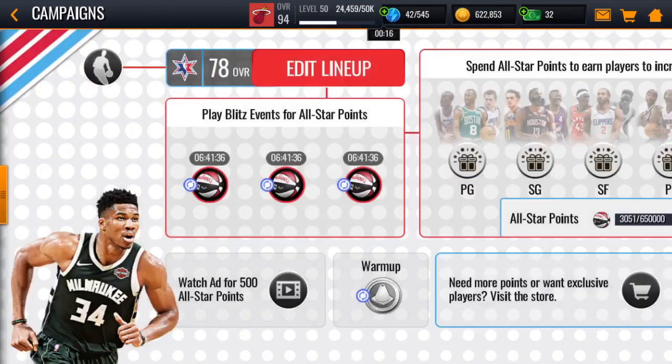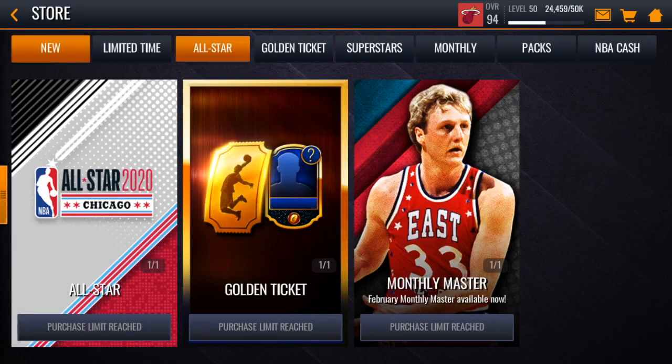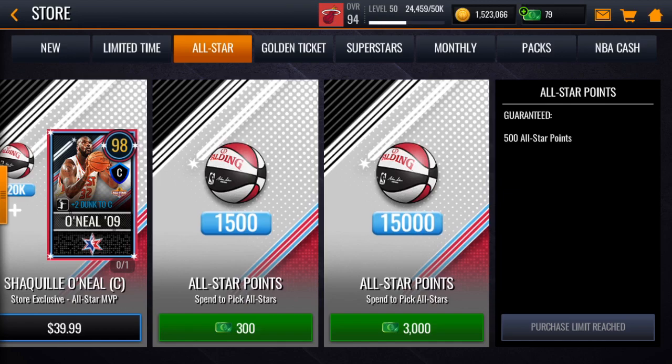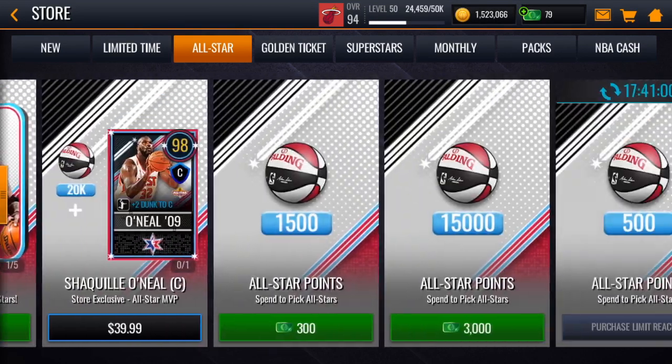You also want to be saving your pro packs because the pro packs have 50 stamina in each one. For future promos, make sure you're doing that. Like if you're not into a promo, just know that the Finals promo is going to be really good, so you might want to start saving coins and everything. In the store, they have five packs at 15,000 coins for 500 All-Star points each.